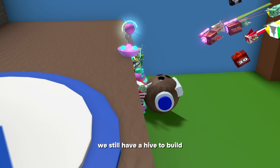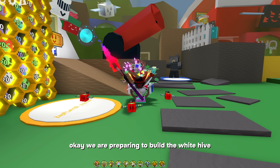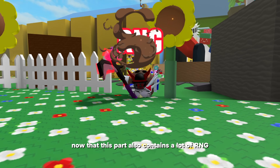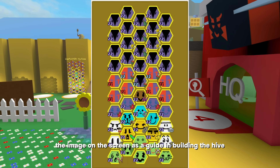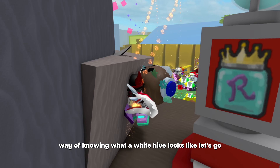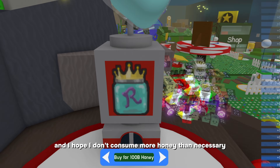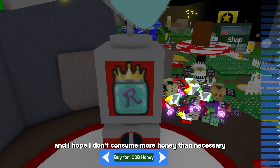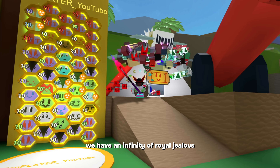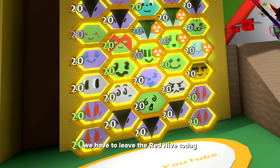We still have a hive to build, so we need a lot of honey to gift every bee. We are preparing to build the white hive — this part also contains a lot of RNG. We will use the image on the screen as a guide since I have no way of knowing what a white hive looks like. I will buy a lot of royal jellies. We have an infinity of royal jellies. It's time — we have to leave the red hive today.